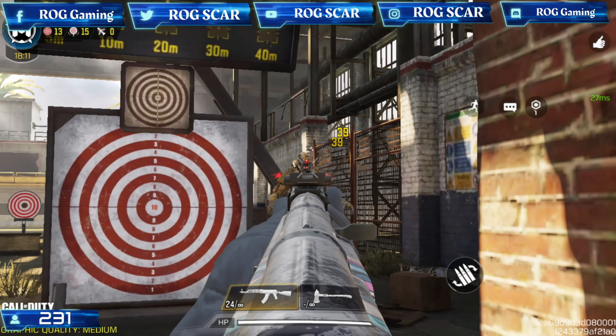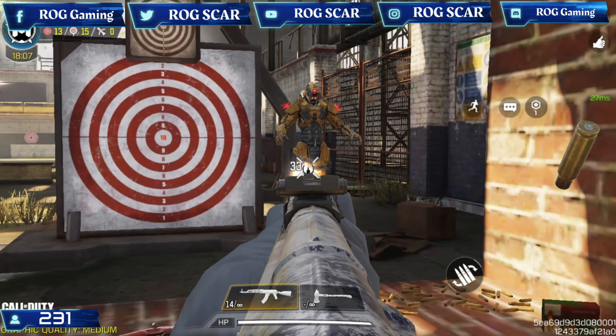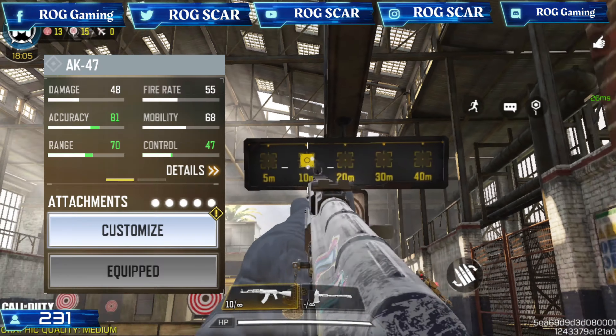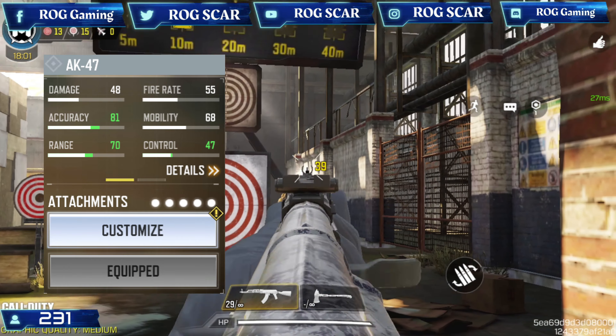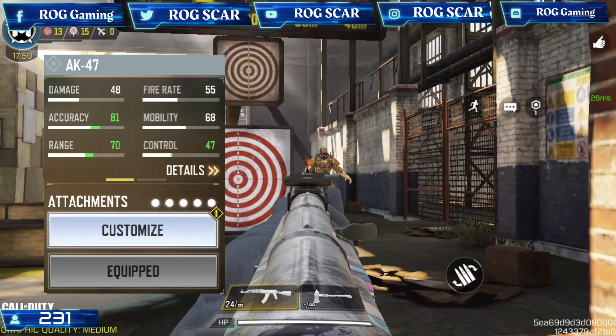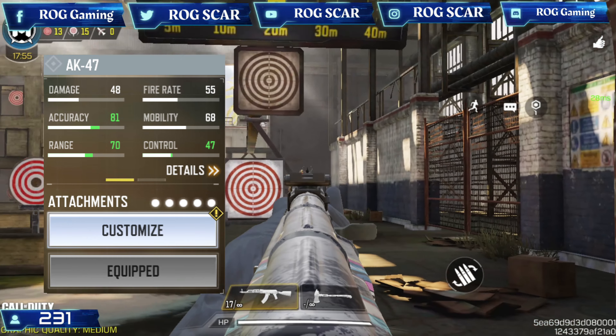What is up you guys, welcome back to the channel. We are bringing back another video of Call of Duty Mobile. This time we are using the AK-47 gunsmith that I have created for you guys to try out. This gunsmith has no stat reduction — it only increases your accuracy, range, and control. Before I get into this gunsmith loadout, I want to show you the perks.